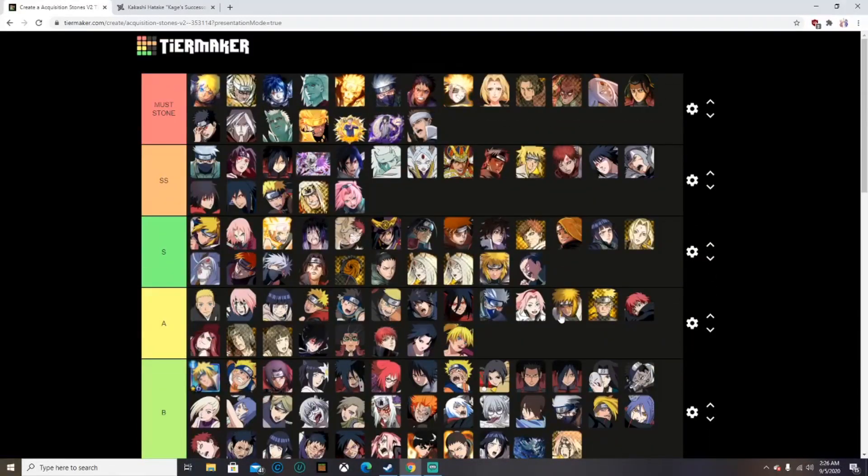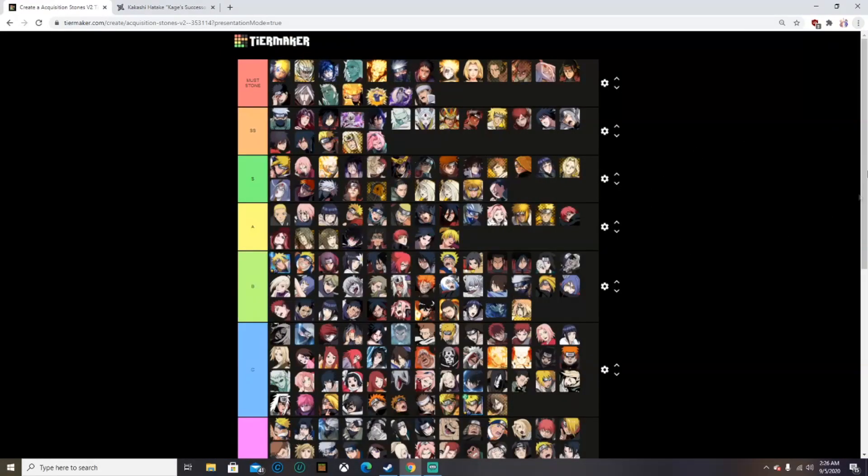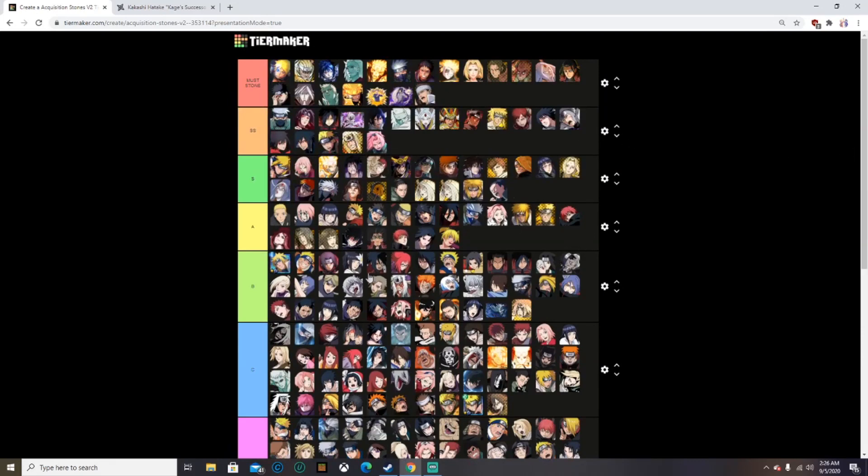Let me know if I should make any changes to this tier list — if you disagree or agree, comment below. I'll zoom out so you can see the whole thing. For the don't stone units, pause if you want to see those. The must stone units I recommend doing first. Some are PvP, some are PvE — for example, Kaguya units are for PvP, most Blazing Bashes are for PvP, and Blazing Festivals are for PvE, though some can be used for both.